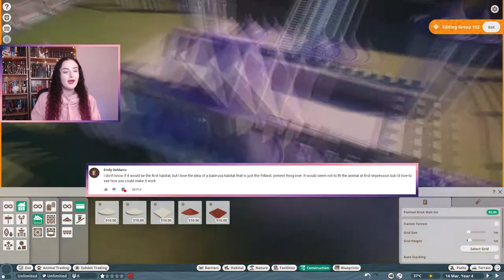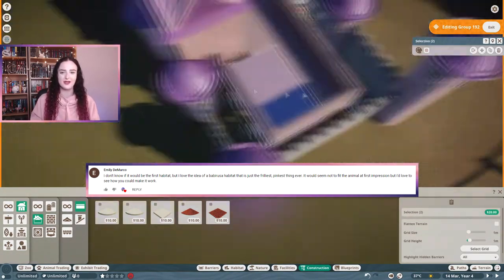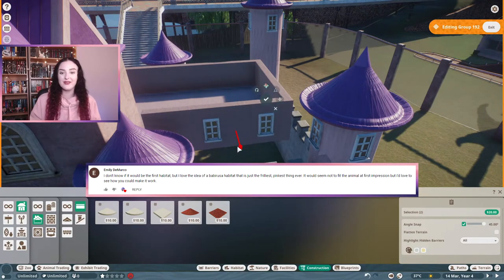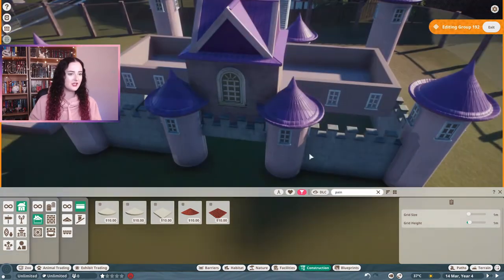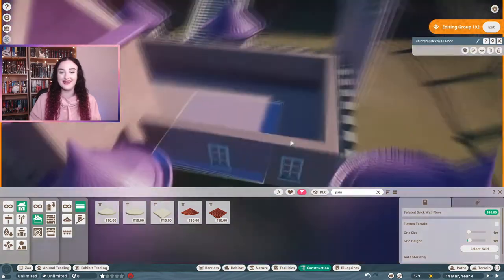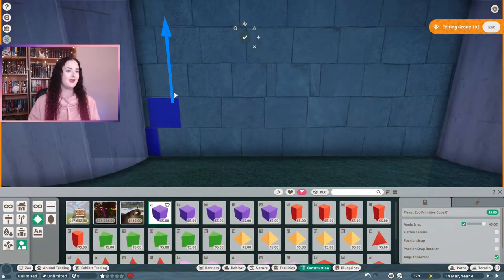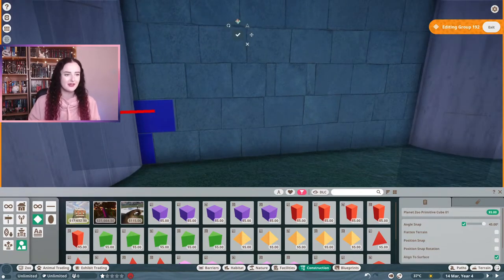This was actually suggested to me by a viewer, and I'll put the comment down below again because I really appreciate having suggestions for these builds — it feels like we're building this zoo together. Thank you Emily for giving me an excuse to do something I love doing, which is cutesy pink things. The brick parts were nice and tied in with the cherry blossom courtyard, but it wasn't cutesy or pink and frilly enough.